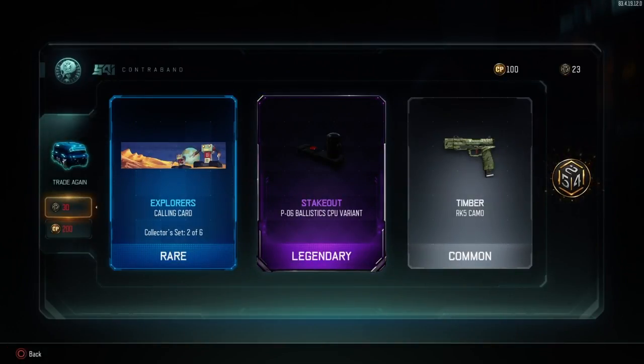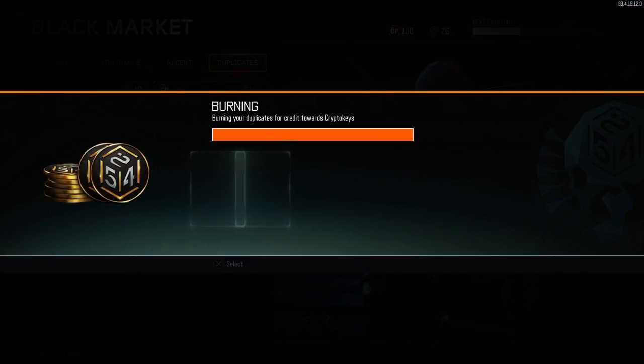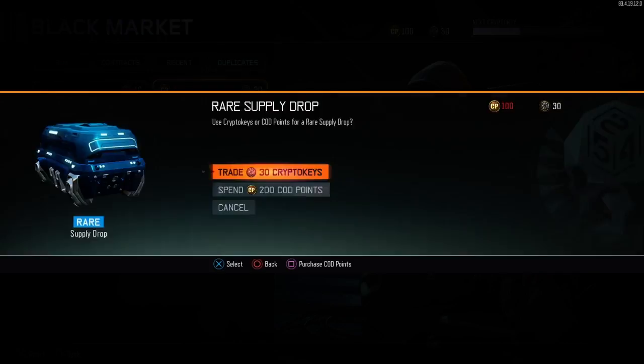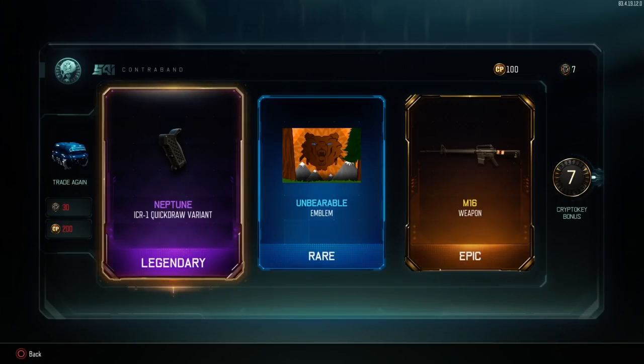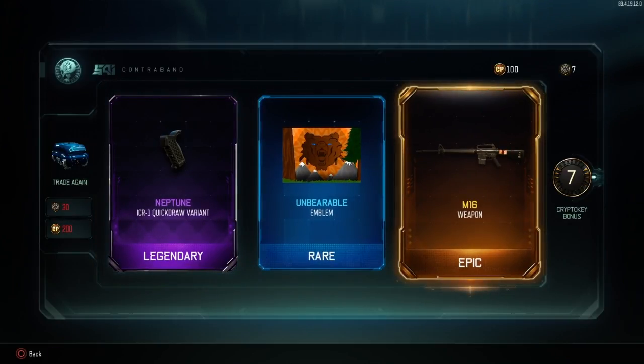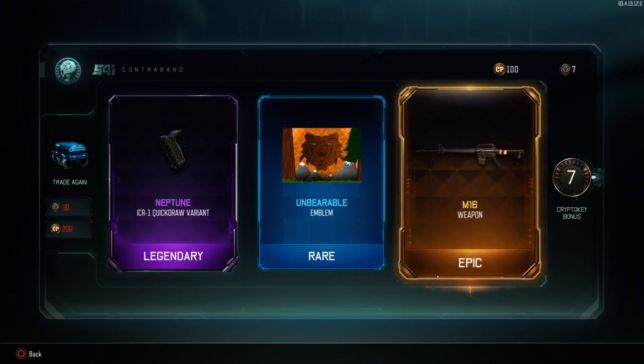Maybe one more supply drop — out of all these duplicates I got exactly enough for one more supply drop. Supply drops are taking a lot of time burning duplicates. Oh my god — the final supply drop and I got the M16! Are you kidding me?! The M16 out of my final supply drop — are you actually kidding me?! Oh my god, let's go — the M16!